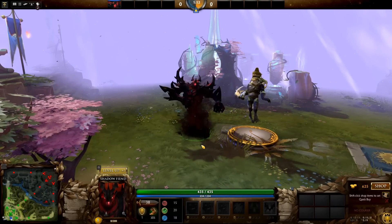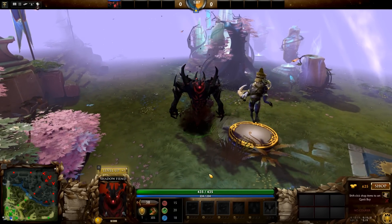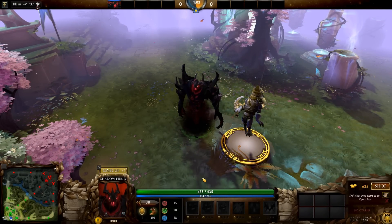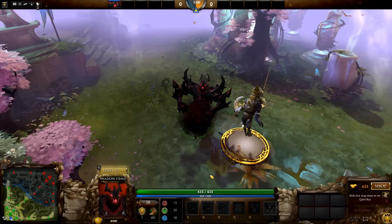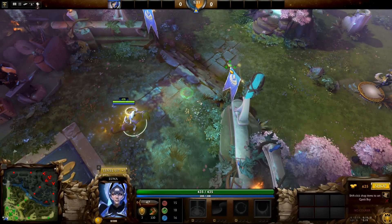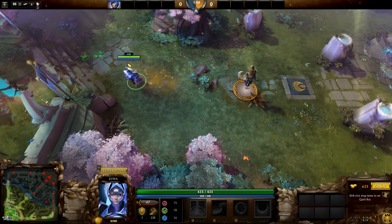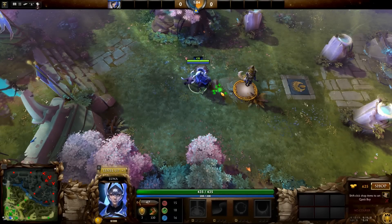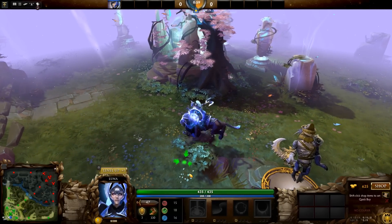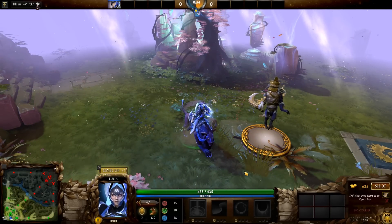And then we have Shadow Fiend — he's classic. Interesting. Shadow Fiend is classic. He's like the jazz dude — capturing souls, but in style. Which is nice. Then next in line we got Luna. Beautiful Luna. Her dirty laugh — it's crazy. I think that's pretty cool. Better than the cat thingy that was floating around on the internet. Yeah, this one is definitely better.